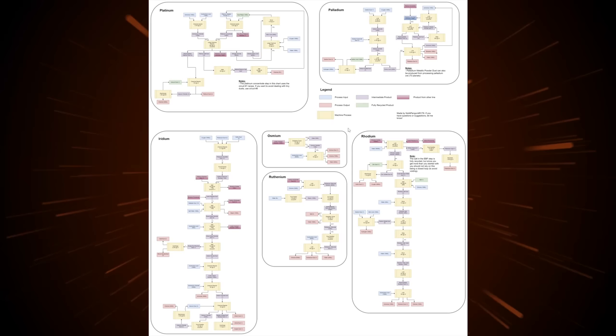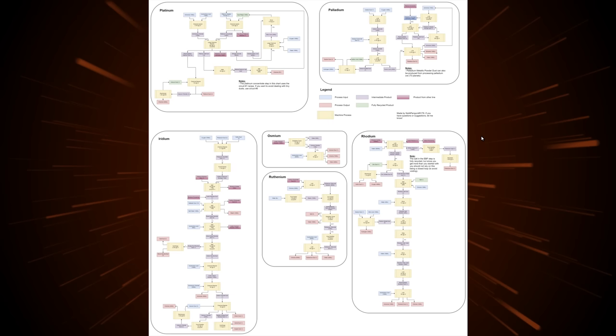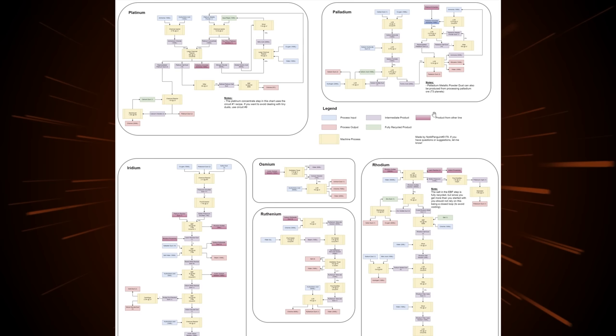Taking a step out of the game, I think it would be a good idea to use all of the tools at our disposal. Thank you to Penguin for making this flowchart. Every yellow box represents a machine, all the blues are process inputs like oxygen and sulfur, and the dark pink ones are products from other lines — platinum, iridium, osmium, ruthenium, rhodium, and palladium.